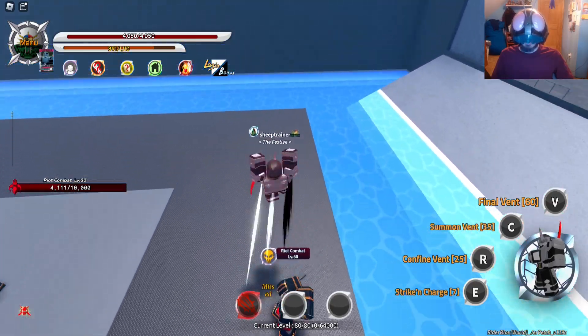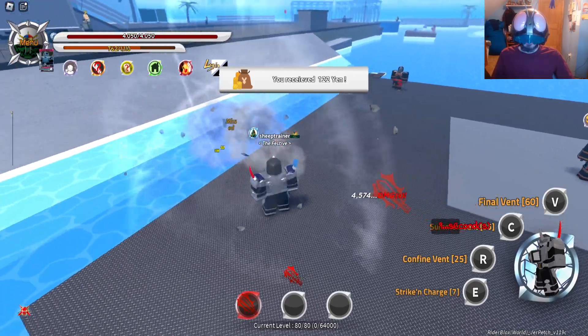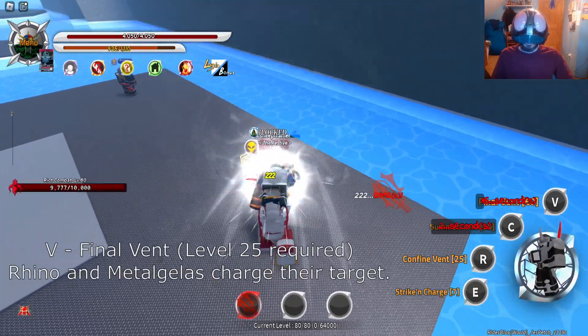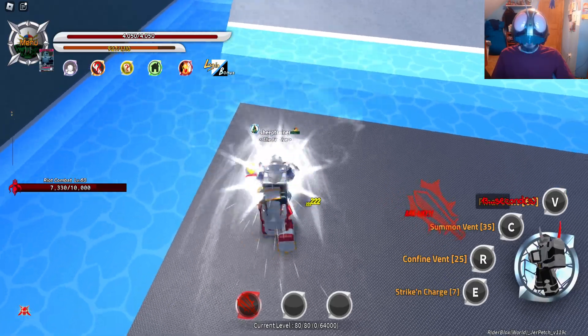I summon him and he does his slaps — the slaps are good! He also blows up; I forgot about that with Summon Vent. Final Vent: he picks me up and we do a little rodeo ram into everyone.